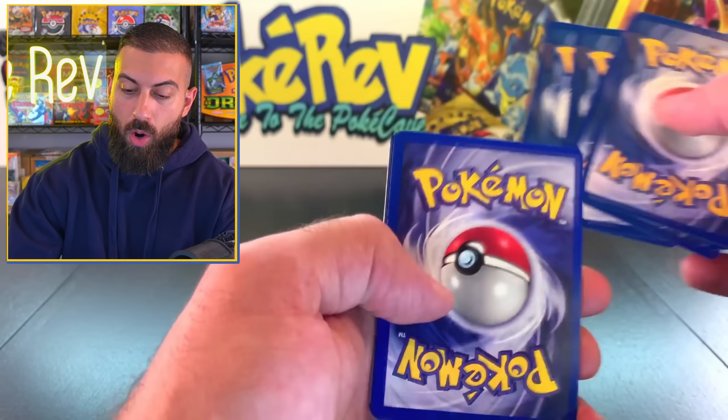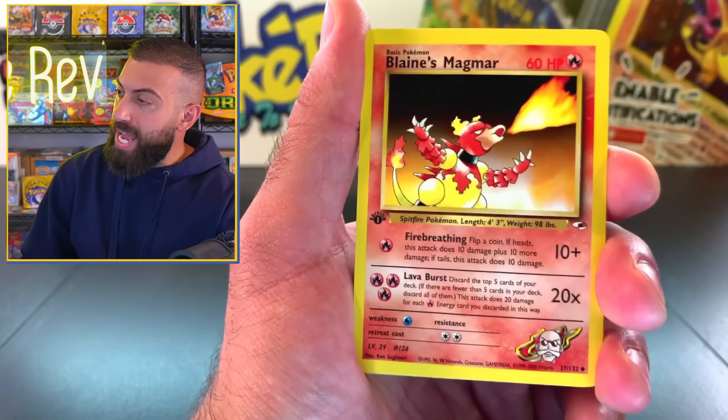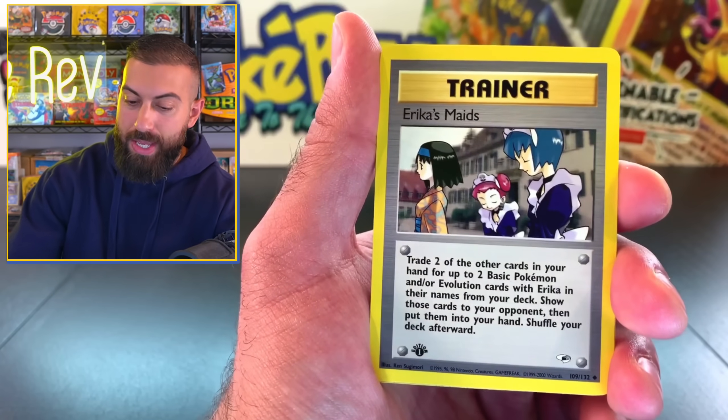I think it's four. I hope it's four. We're going to go four from the back. Start off with Blaine's Magmar. We got Blaine on the bottom there, so there's four gym leaders in this set. We got Erica's Maid.